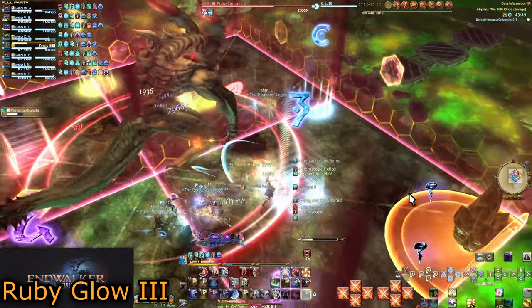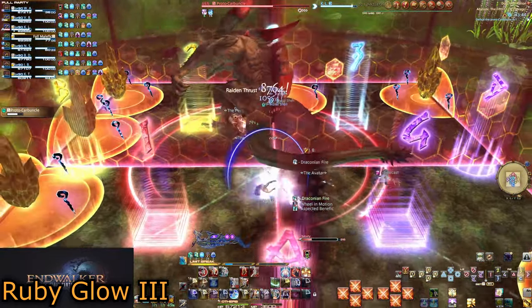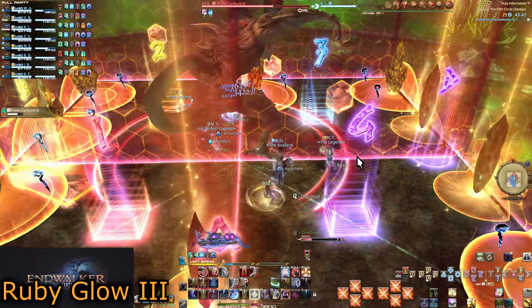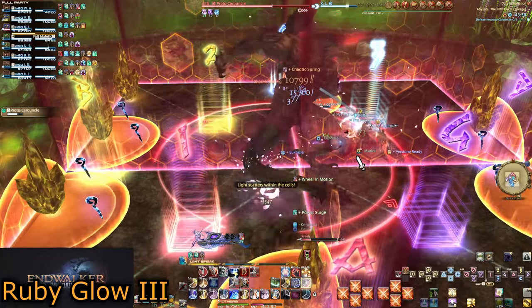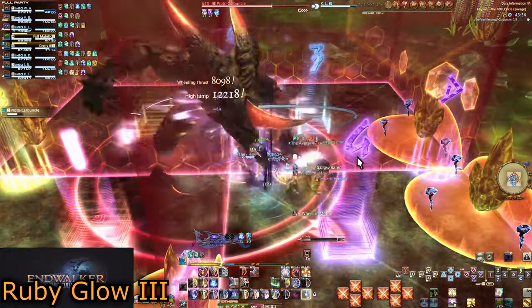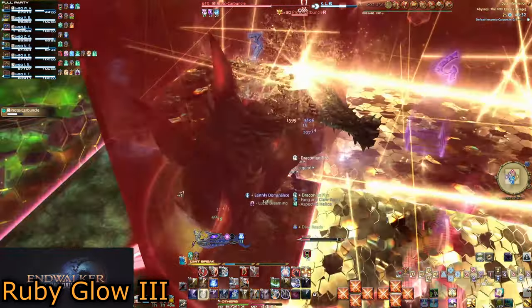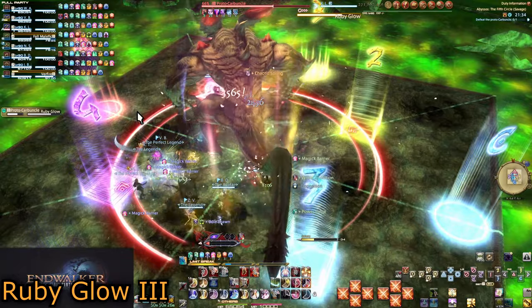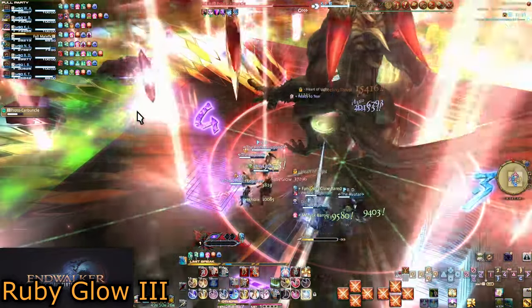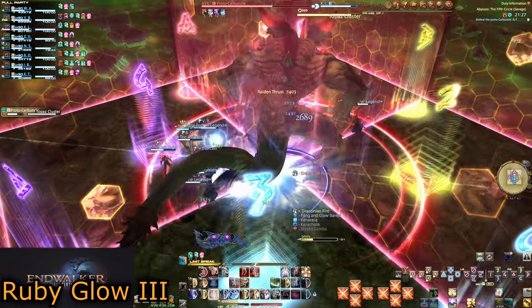To dodge these, let the first set explode and dodge into either of those squares for the second explosion. The third and fourth set will do the same. Three squares will be given topaz crystals with one square being safe. The fourth and final set of crystals will have the safe spot be the opposite corner — so if the third safe spot is northeast, the fourth safe spot will be to the southwest. Be careful of moving too early or too late, as the scattering light does last for a moment. I just watch for the first and third crystals to know the safe spot for all four.